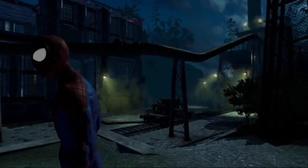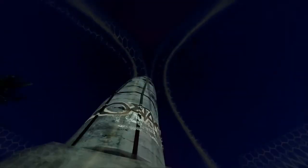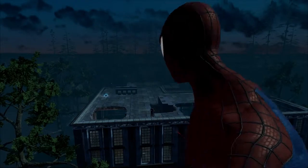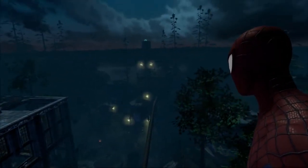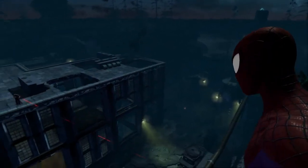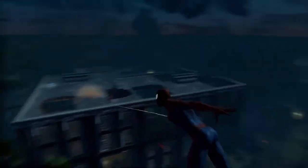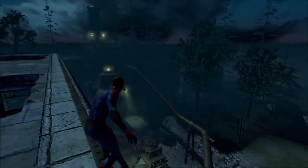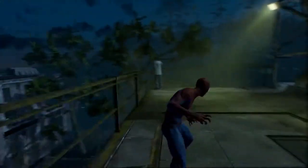One big difference in The Amazing Spider-Man 2 is the way we approach the mission design. Rather than go through linear levels like we did in the previous games, this time around we've created open areas for you to explore. It's up to you to decide how the level will be approached. In this case, the objective is to infiltrate the building's basement and track down the boss hidden inside. But before going in, we should take down some of the snipers that are scanning the area. Let's hop on that beam and jump on that ledge, and take down the guard from a distance.